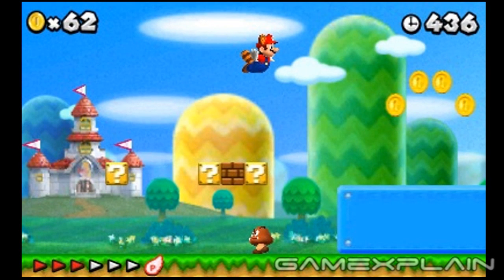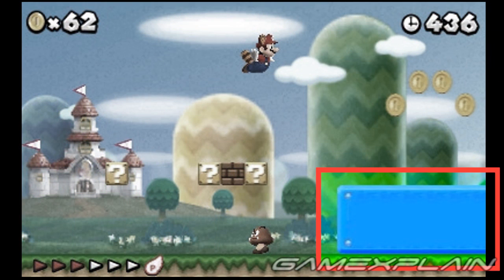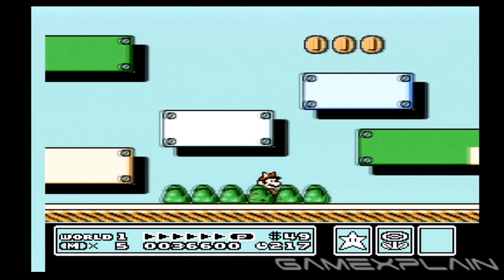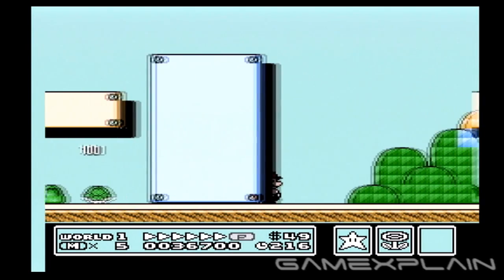And that's not all this game has in common with Mario 3. Check out this block right here with the bolts holding it together — it looks just like you remember, which makes us wonder if the white block trick is going to return as well. You know, the one where you crouch on the white block for 5 seconds to drop behind the scenery to find a secret toad house? We can only hope.